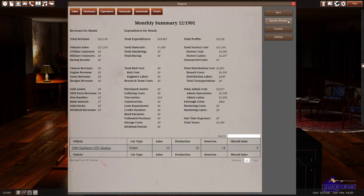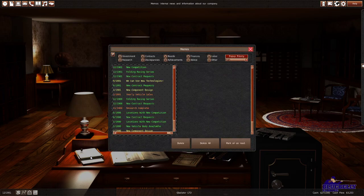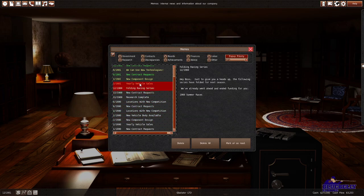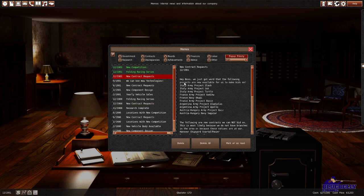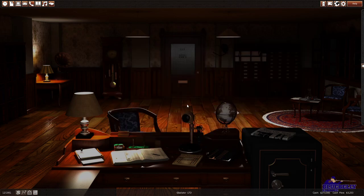One of the cool things about this game is these memos — it tells you when new technologies come along. Now we can make an 8-cylinder vehicle. There are also a bunch of contracts, and it tells you about new competition. The dev told me that the companies entering the game are based on real companies — so we'll see basically General Motors, Ford, BMW, and all the big car companies enter the game at some point. We're competing with them, which I think is really exciting.